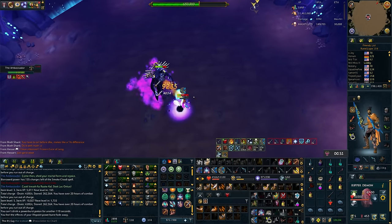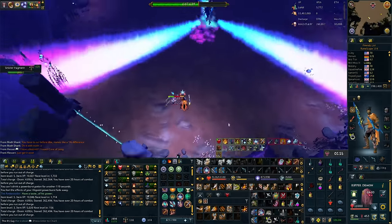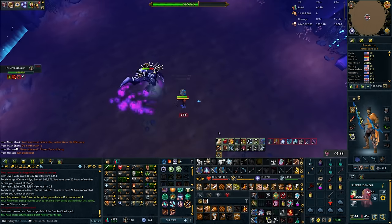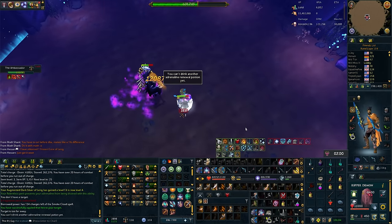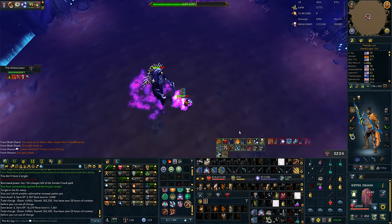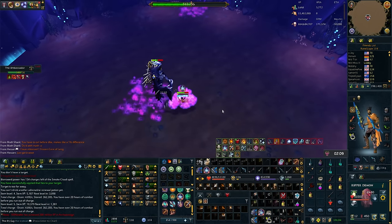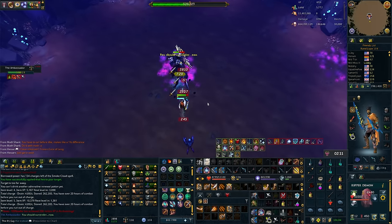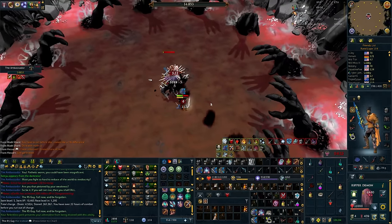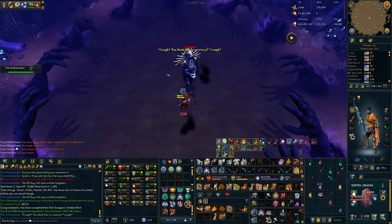When we turn our attention to the Ambassador, this kill felt very similar to what I'd do with a Terrasaur Maul — the Terrasaur Maul ends up around tier 96 or 97, and the Leng Swords clock in at tier 95, so they're exceptionally similar. The main difference is that with the Leng Swords I can use both Hurricane and Destroy, which is a noticeable advantage. My phase timings weren't significantly different from a standard kill, so these weapons will absolutely do well here, but it didn't feel like a complete game changer.